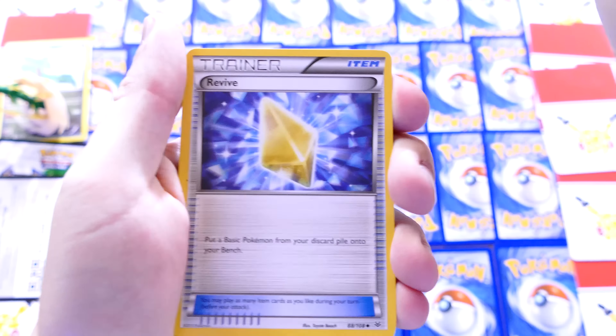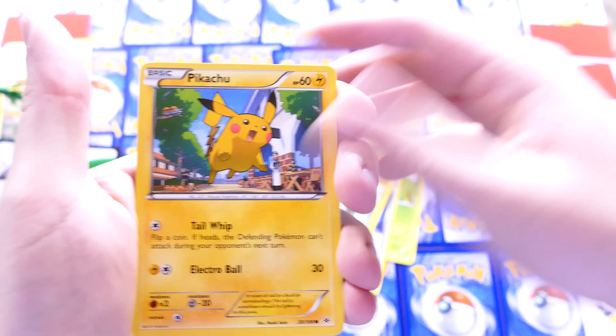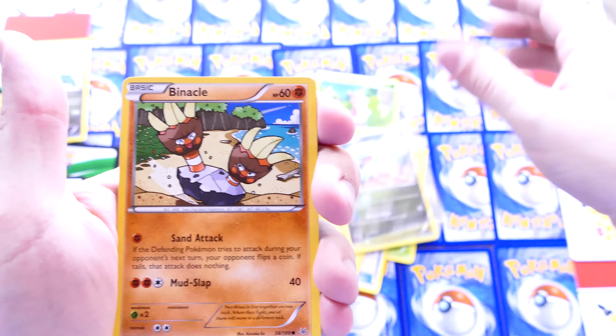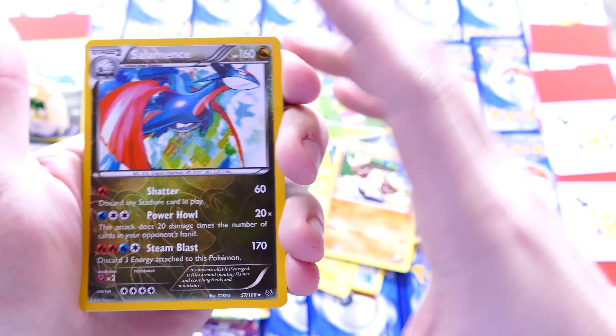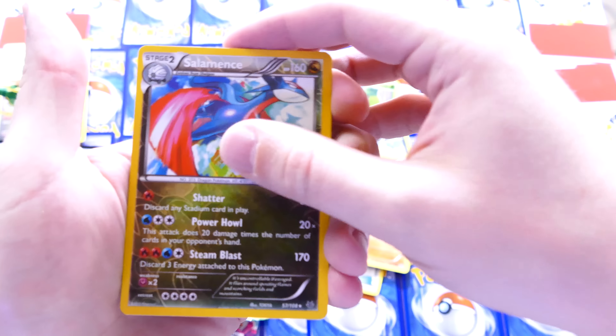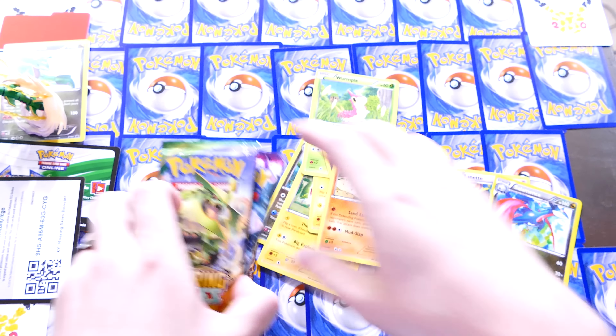We have got Ninjask, Revive, Altaria — I love Altaria — Voltorb, Pikachu, Wailmer, Bagon, Binacle. Reverse Foil, three-attack Salamence, and Dragonite. Almost had a heart attack — we're good. I just lost half of my table. We're going to save that Roaring Skies for last.